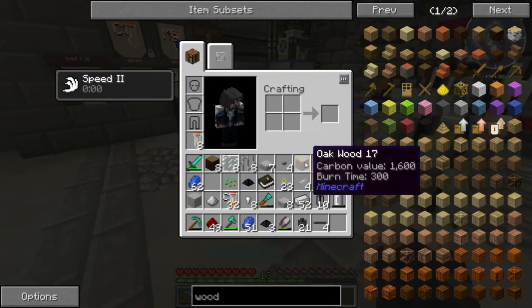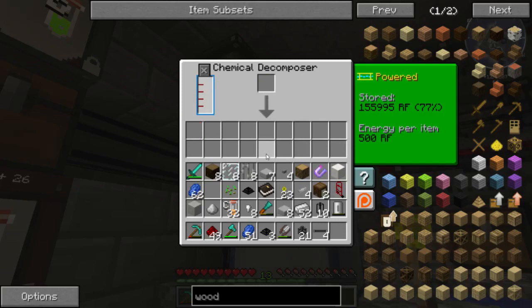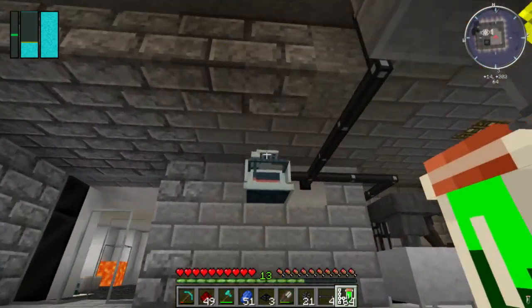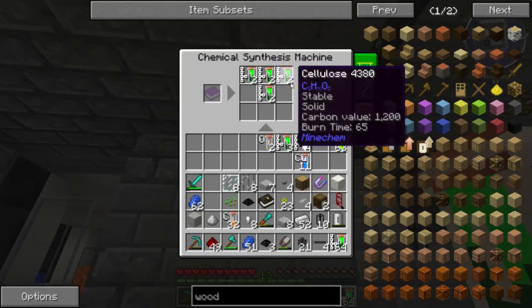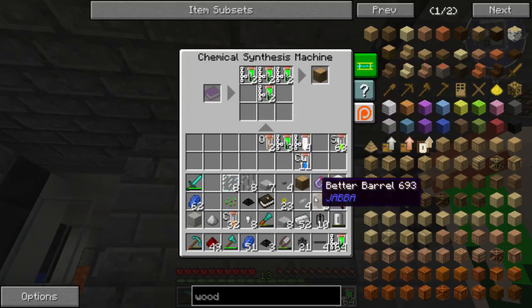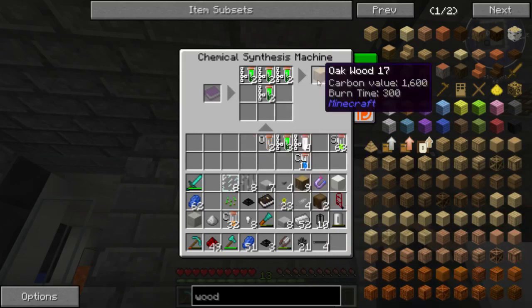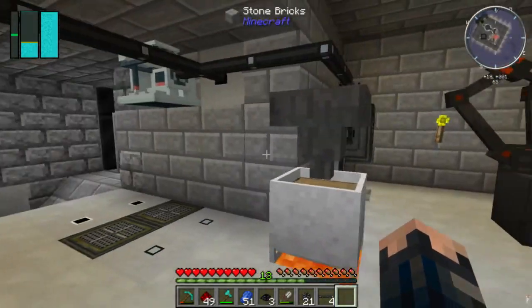I discovered there's a MineCam way to change the spruce wood into normal oak wood. Take your spruce wood, put it in a decomposer - it'll give you cellulose. Take that, go to your synthesizer, put it in the right order, and you can get straight oak wood. So I didn't need to go outside after all - but oh well, it was a learning experience.